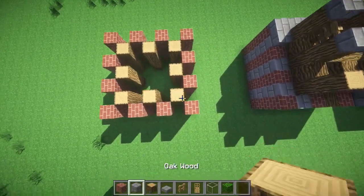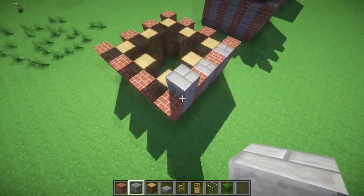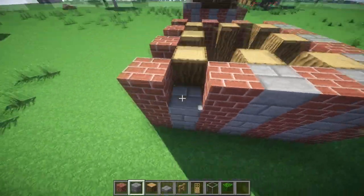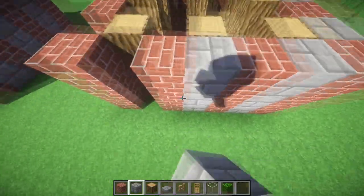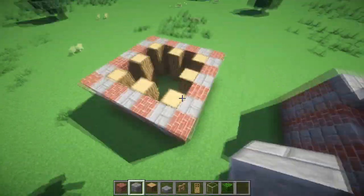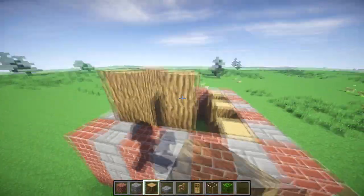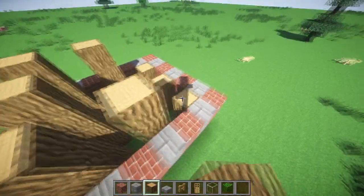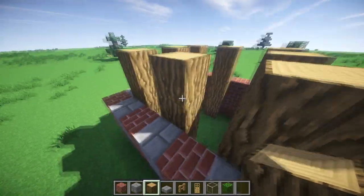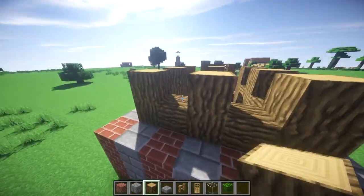Then in between all of those, fill them up with stone brick like this. I need to speed this up. And then you want to build these up higher like this. Once these are all two higher, you should have something that looks like this.